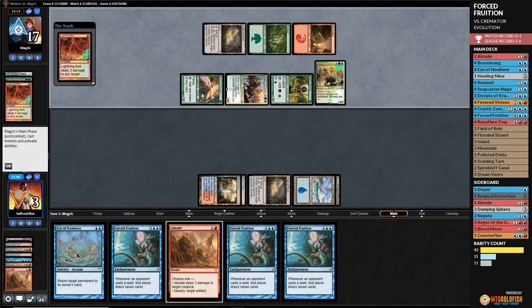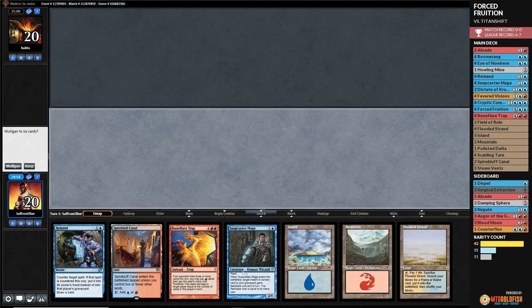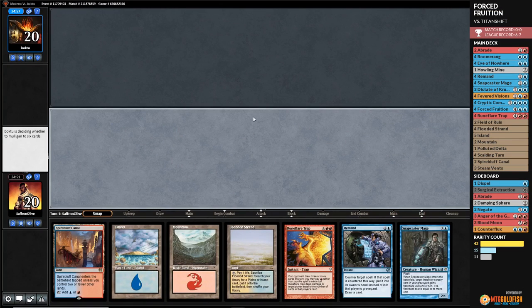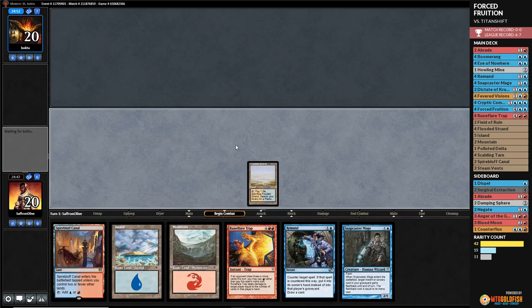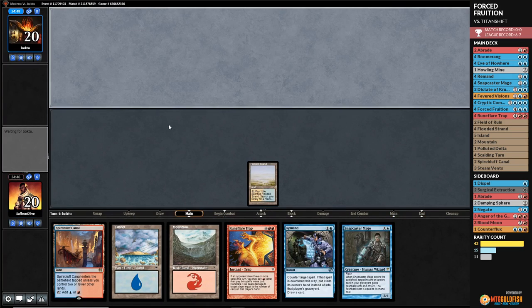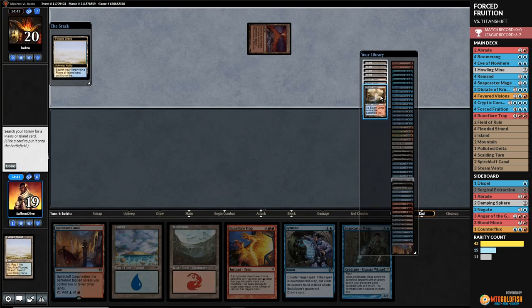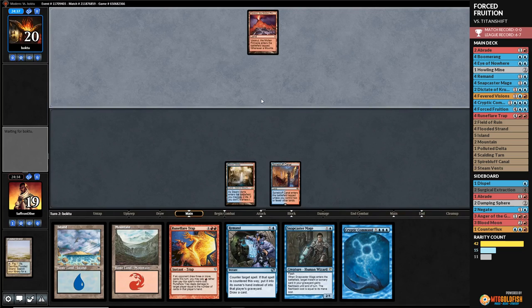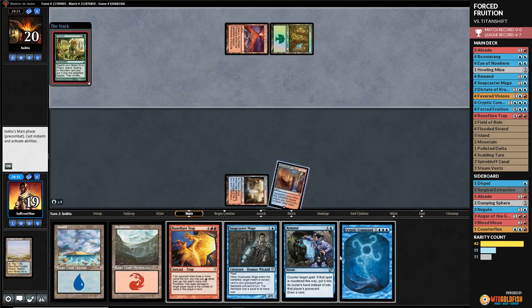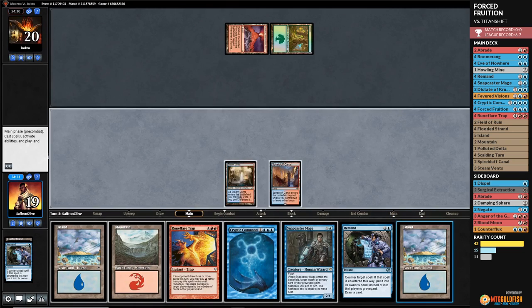We tried, we made it close in game one, but game two we couldn't find our sideboard Angers — they would have been so good. Alright, Against the Odds time — new match, looks like Valakut. We keep a hand with Remand, can cycle, but no Boomerangs. Our constant land bouncing might be good against Valakut.